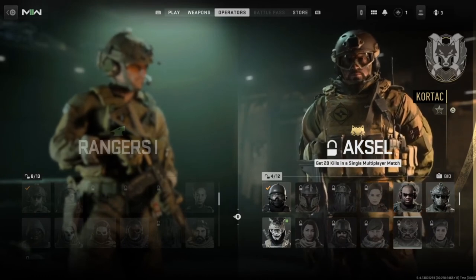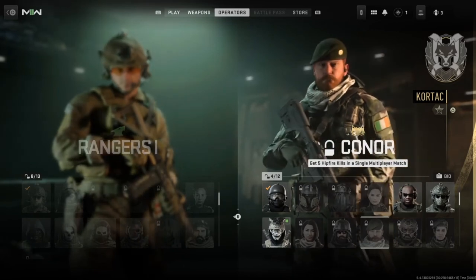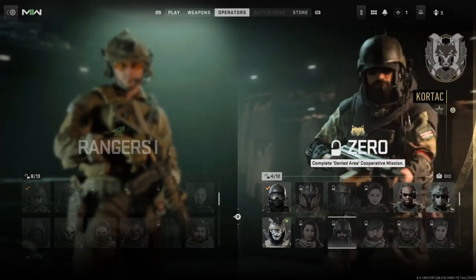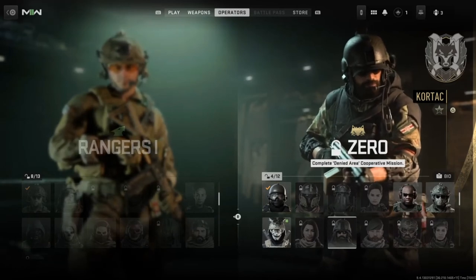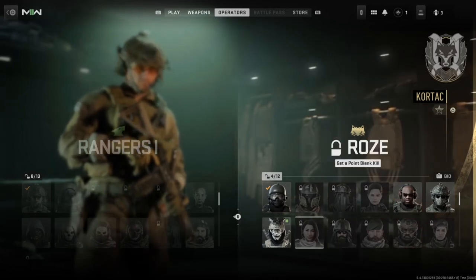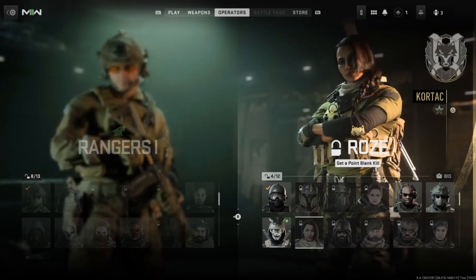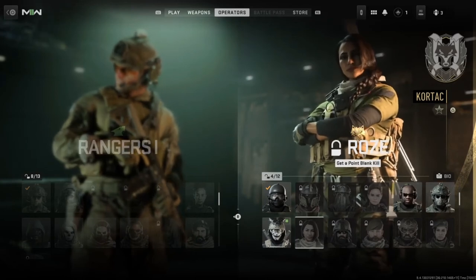Kongor: get five hipfire kills in a single multiplayer match — I recommend using an SMG or shotgun. Zero: complete the Denied Area Spec Ops mission. It doesn't matter how many stars you get; just complete the mission. Rose: get a point blank kill — I recommend using a shotgun or SMG up close.